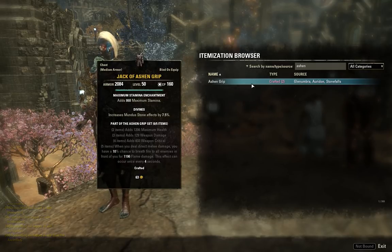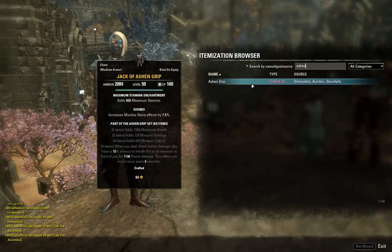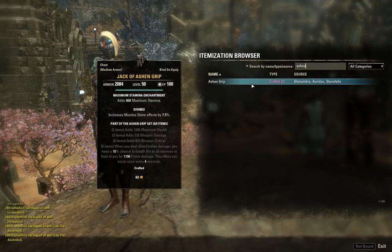Direct melee damage attacks — that doesn't include any AoEs or ranged stamina abilities, only stamina-based direct melee attacks like light and heavy attacks and a handful of direct melee skills. This is the worst proc set in the game — it does so little damage. There are proc sets that do eight times more damage. It's so bad, but it's a two-trait crafted set, so at least it's easy to make.